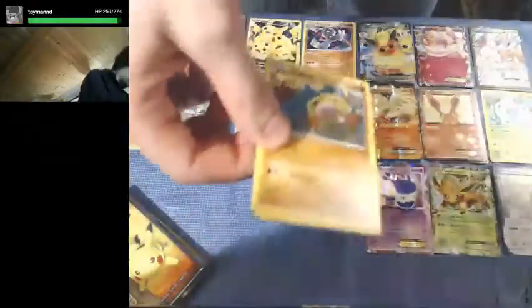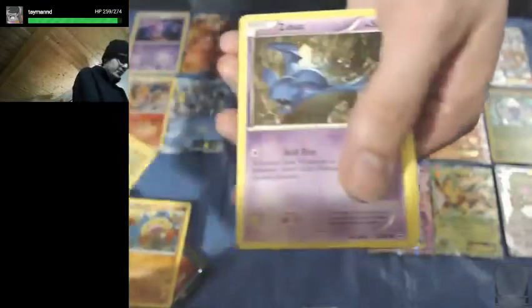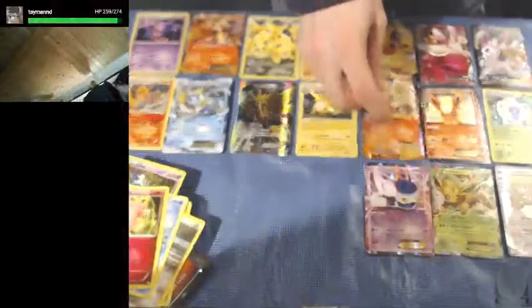Next pack. We got Diglett, Pikachu, Zubat, Meadow Energy, Floral Crown, Call of Moisture, Fable, Reverse Holo OG Slowpoke, Dancy, and another Ninetales EX — pretty cool, I think that's the second one of those we've gotten.